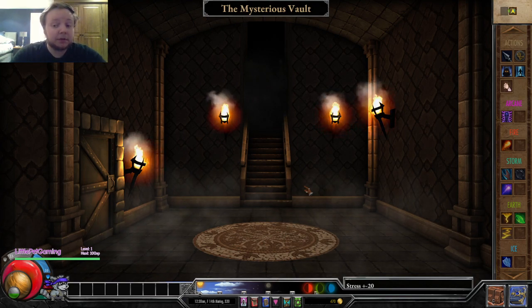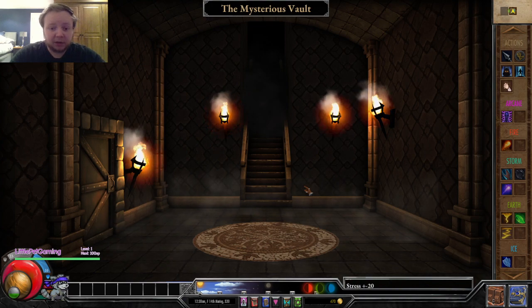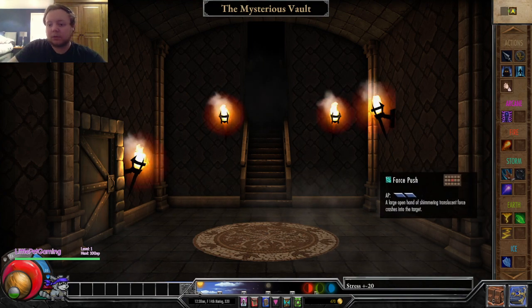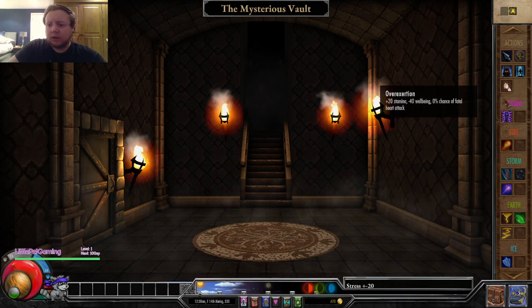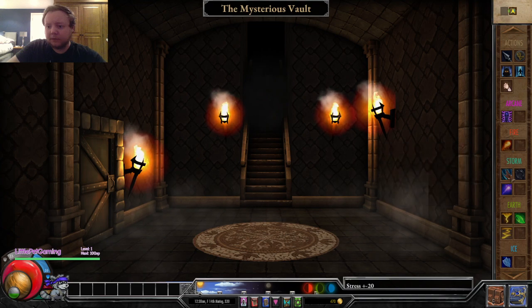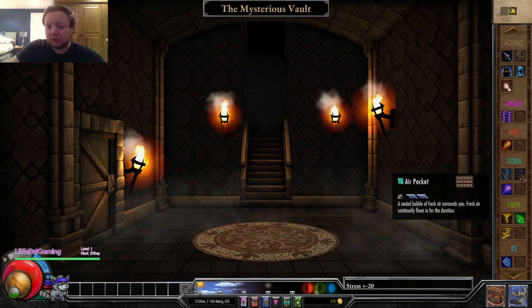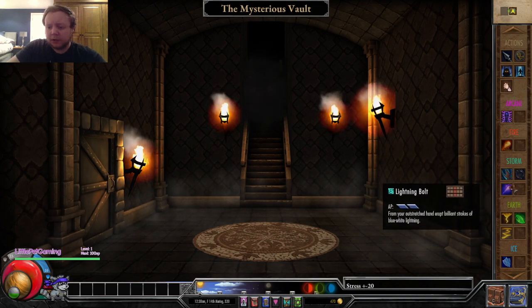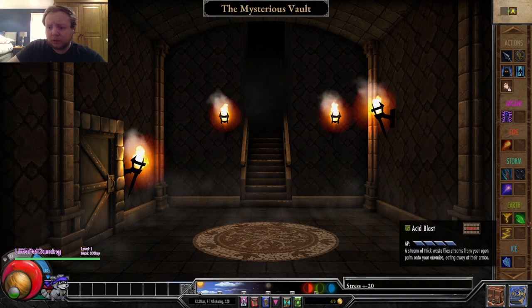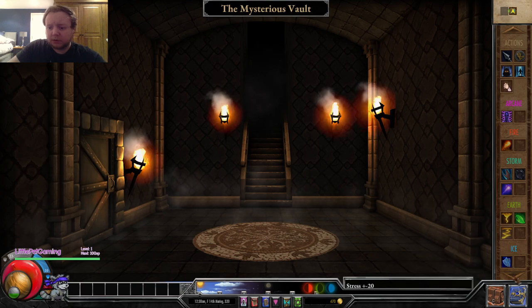We have access to goblins - we need to kill one, that's valid, and then leave. I don't want to linger too long and suffer the dire consequences. Let me check what spells I have: arcane insight, fireball, force push, air pocket, lightning bolt, wall of stone, earthquake, acid bolt, and ice shield.